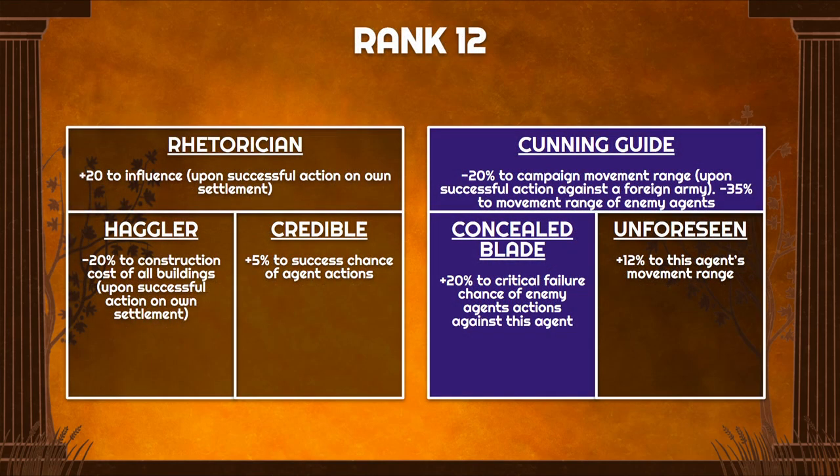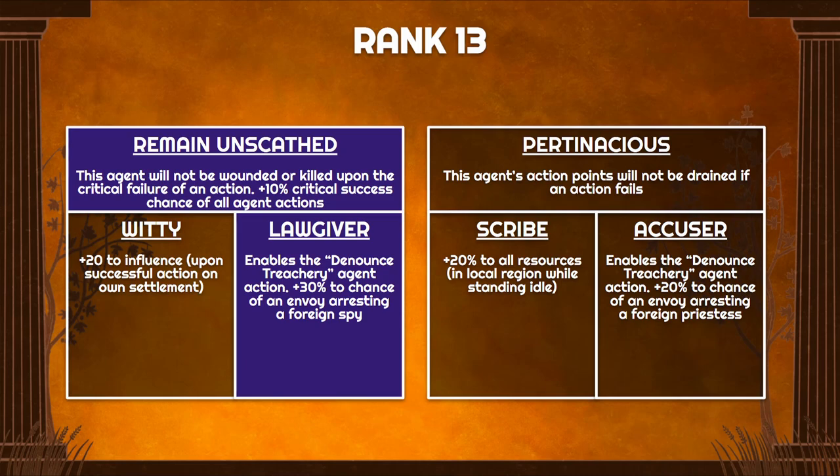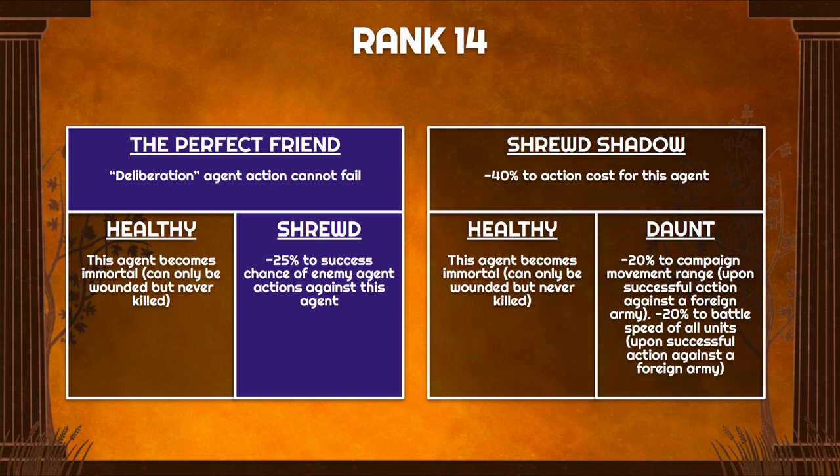At rank 12, we go with Cunning Guide and Concealed Blade, mainly to use ourselves as bait. Since we're often fighting enemy agents, we can use Concealed Blade's plus 20% critical failure chance against enemy agents targeting us. Cunning Guide shuts down movement on enemy armies and agents by 20% and 35% respectively. At rank 13 we want Remain Unscathed — we don't want to be wounded on a critical failure — along with the 10% critical success increase, and Lawgiver for another 30% chance to arrest foreign spies, putting us at 60% total for this build.